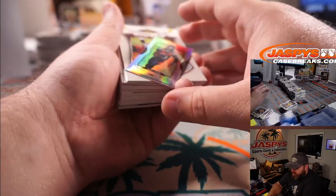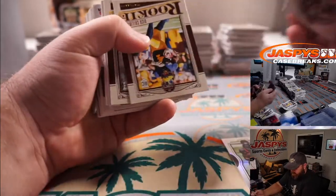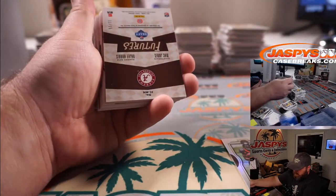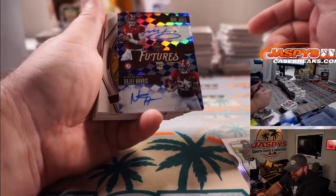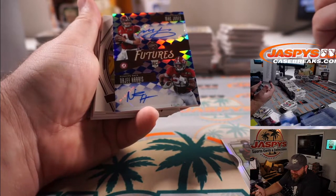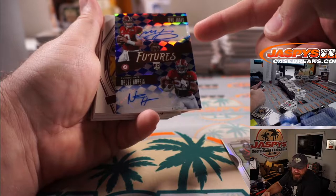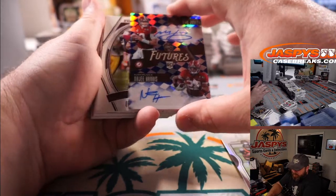Jerry Jeudy mini for the Broncos, Jerry Bennington. And is that a dual? Yeah, nice — Mack Jones and Najee Harris. That's going to be a randomizer between the Steelers and the Patriots. Patriots is Karen Steele, Steelers is Michael Gallucci. 11 out of 15 — nice hit.